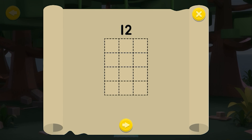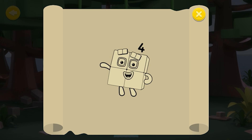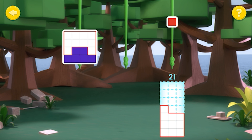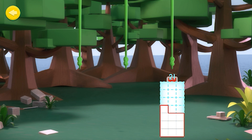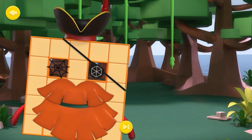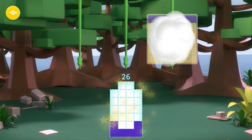Catch the Number Blocks that can fit inside this number grid. Tap the Number Blocks you want to catch as they slide down the vines. Keep going until you've filled the grid and created a new Number Block! Oh, Shipmate — that fits perfectly! Well done, Shipmates — I take my hat off to you! Shipmate, that fits just right! Well done, me hardies — you've done it! Shipmate, that fits nicely!